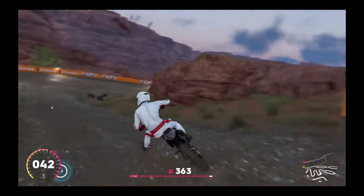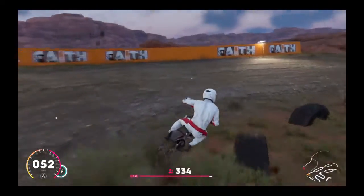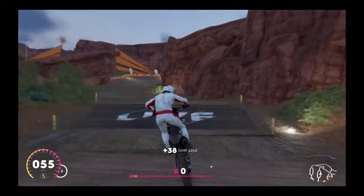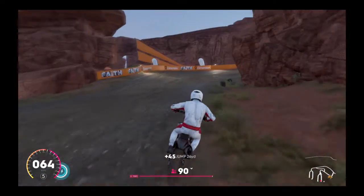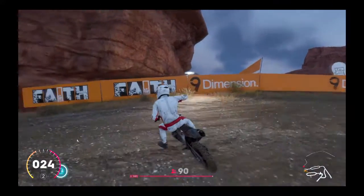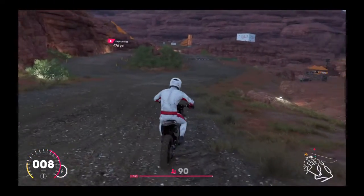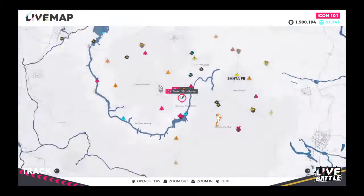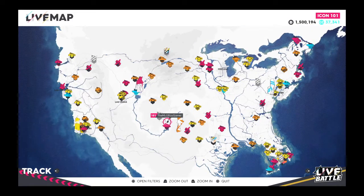30 miles an hour feels like 10, and 40 feels like maybe 20. I'm going 60 and I could have cleared that jump way over and landed flat. The physics on the dirt bikes are not good at all — they really need to fix that. If you're getting the game just for dirt bikes or off-roading, I wouldn't get it. Go get a supercross game — it'll be much better. The graphics won't be as good, but physics are way more important than graphics.